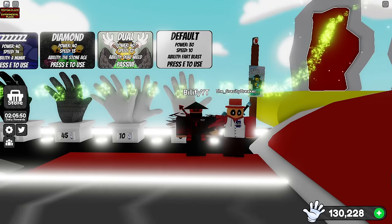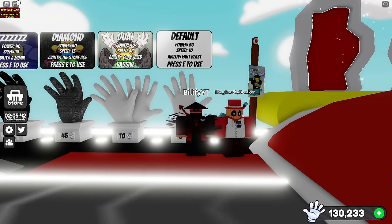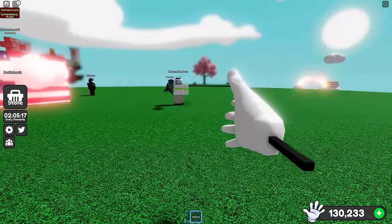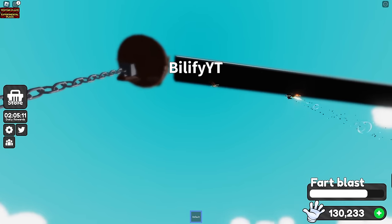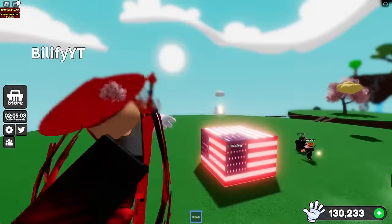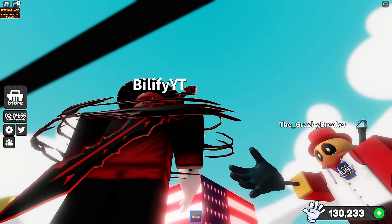The only thing we're really looking to counter here is the actual Dive itself. There's nothing else we're really looking to counter on this glove. So we're going to be looking for evasive gloves. Default can be one of them, though I don't think it will be a top counter — just something you can use if you don't have any slaps. With default, you can't panic use it; you have to actually look at where they're going to know when to dodge, since you need a little more time with default fart blasts to get out of range. I'd say probably around 50-50, because you're not going to be able to dodge the super slams.